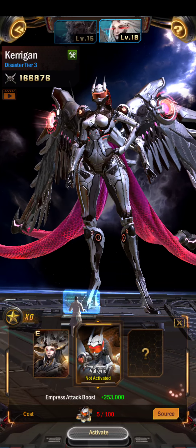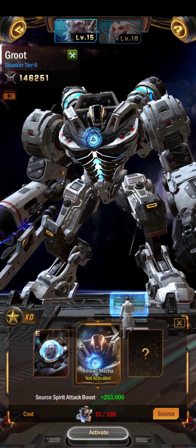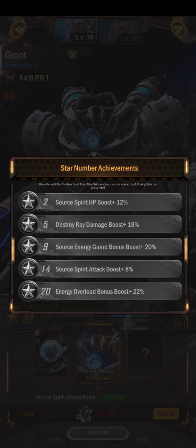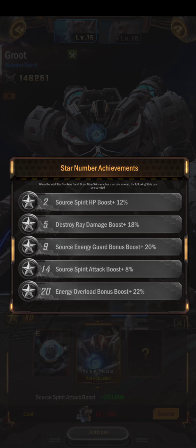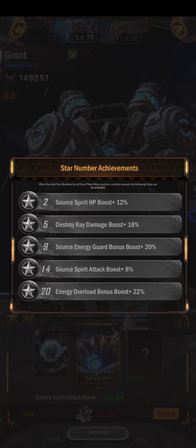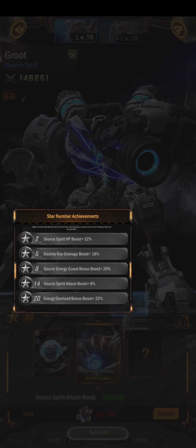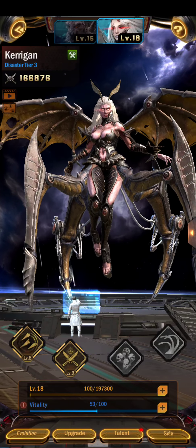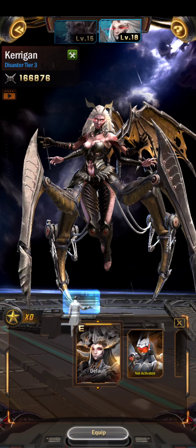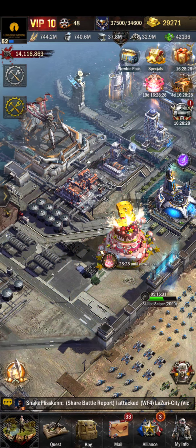Comparing that to the male Titan skin — you really have to get him fairly high to get the attack-based damage. The skill-based one, Destroy Rate, is almost only beneficial at the last level, 20-star. These stars do accumulate. So if you already have the male Titan at 3-star, once you get the female Titan to 2-star, you'll be able to get the benefit of Queen's Inspiration. Alright guys, that's it.